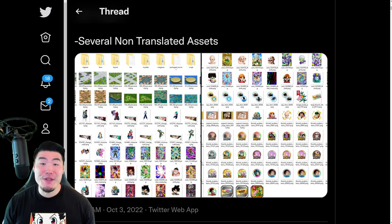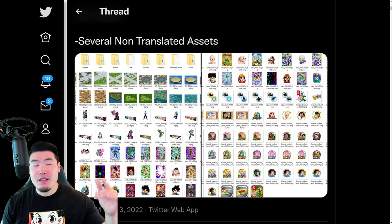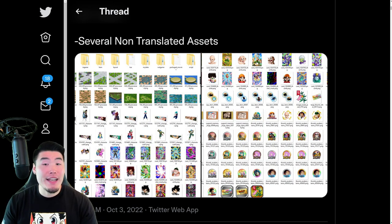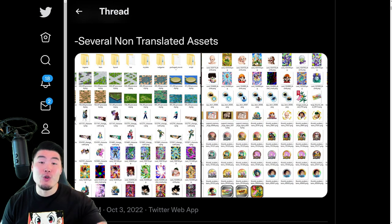Alright, so I'm sure a lot of you guys noticed that this morning we got an absolutely massive data download on Global. In fact, I think it was close to a gigabyte, or at least over 900 megabytes, which is a lot of data. So in this video, we're going to find out exactly what we got from this huge data download.